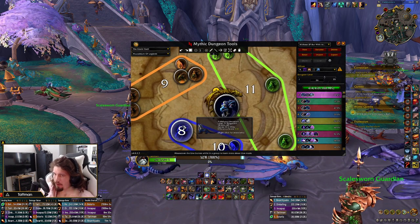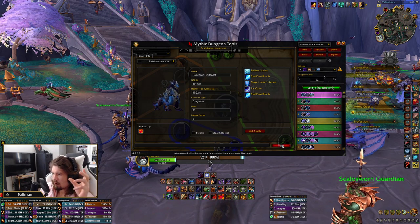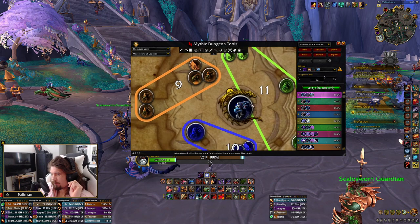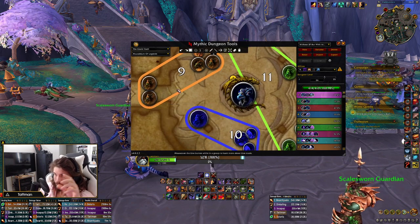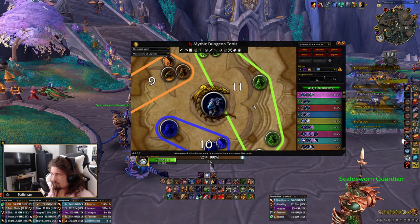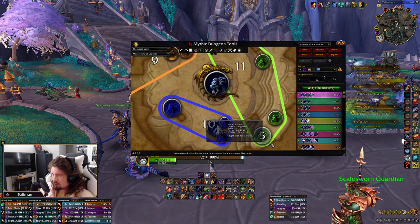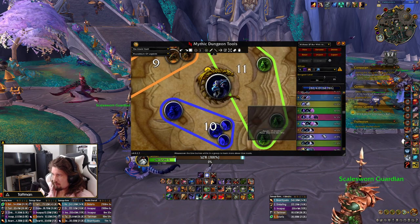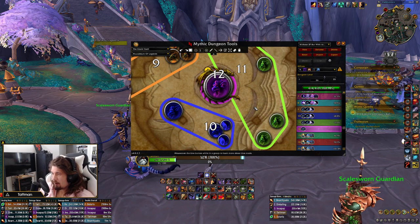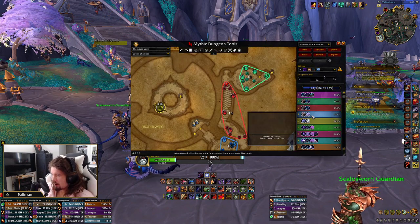Same thing — you get the Lieutenant in whenever you can, but make sure you have defensives or that you're ready to outrange the breath, and have someone assigned to Icy Bindings. These mobs do slap if you let them just attack you, but it shouldn't be a big deal. As soon as these are dead you should be able to chain with the boss and the remaining Vault Guards — however, if you don't have defensives, don't do that.